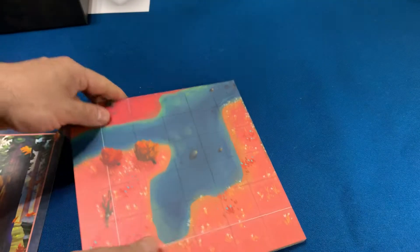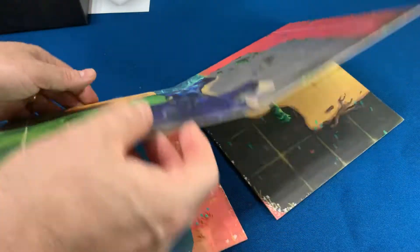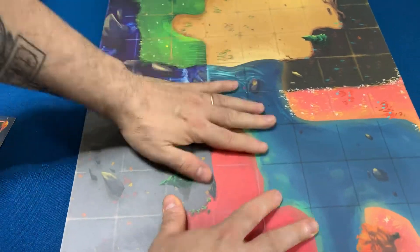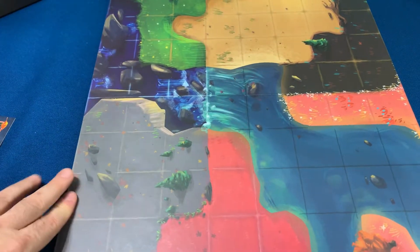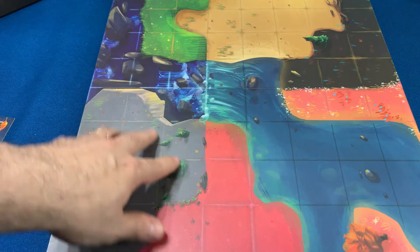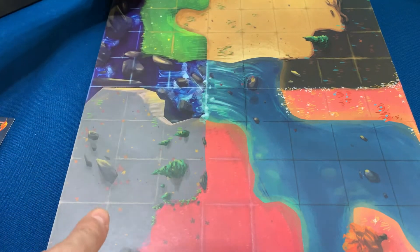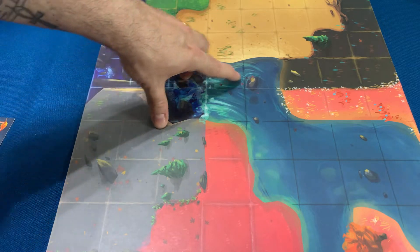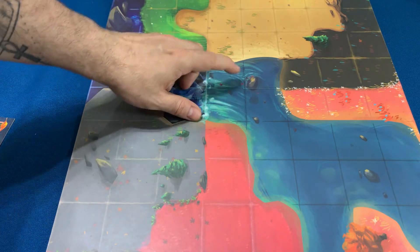Aqui já dá pra ver o tabuleirinho, que é bem colorido também, muito bonitinho. Representa lá o parque com as diferentes regiões. Ele tem dois lados, dependendo do número de jogadores. Não é um tabuleiro enorme, mas é bonito. Tem aqui os quadriláteros para você poder colocar as suas arvorezinhas bonitinhas.